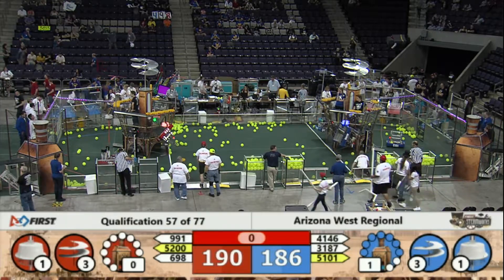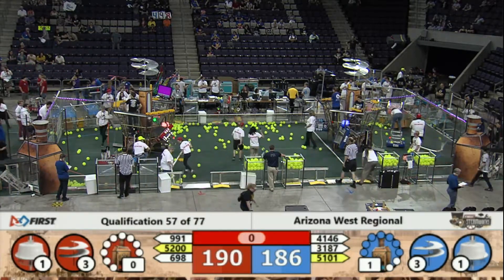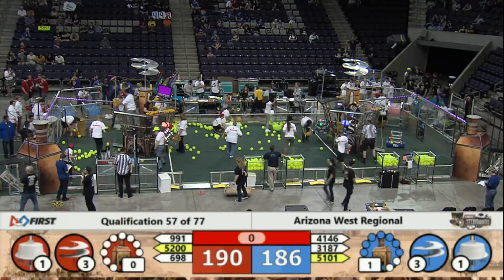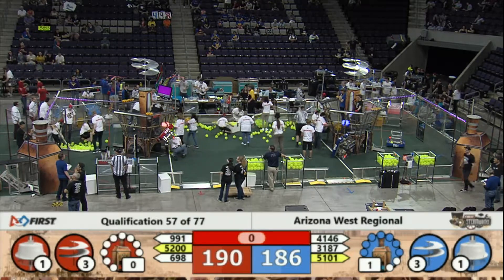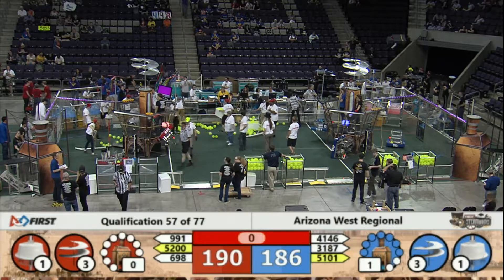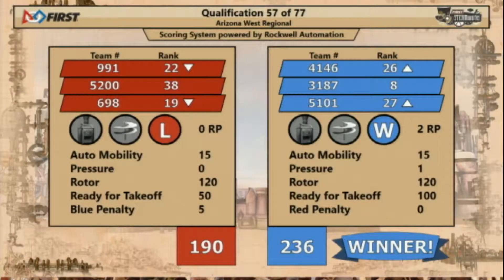We'll have your final score here in just a moment. Referees checking on one of the issues that arose on the field. One of the things we'd like to remind the teams is your alliance is not allowed to come in contact with the lanyards from the other alliance's airships or the robots. That penalty caused the blue alliance to come out on top. Blue alliance 236, red alliance 190. Once again, you want to make sure that your robots don't interact with the climbing lanyard.